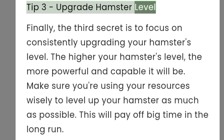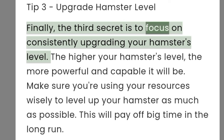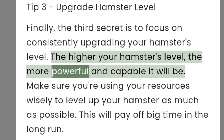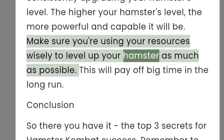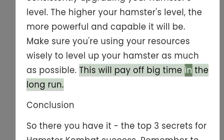Tip three: upgrade your hamster's level. The third secret is to focus on consistently upgrading your hamster's level. The higher your hamster's level, the more powerful and capable it will be. Make sure you're using your resources wisely to level up your hamster as much as possible — this will pay off big time in the long run.